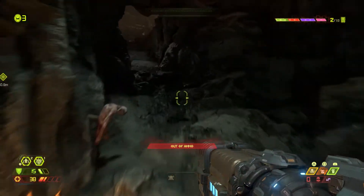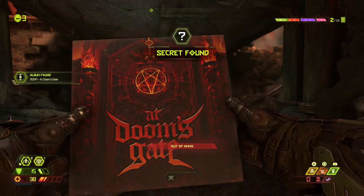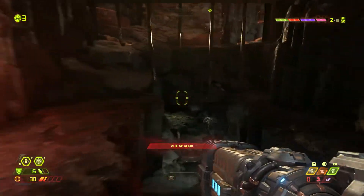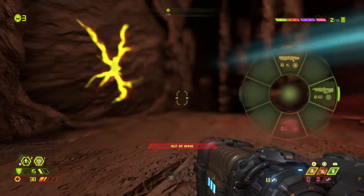Punching the box out of the way - how do you solve your problems? With my fist. Finding a vinyl record - Doom's Greatest Hits. Also finding a heavy cannon weapon.